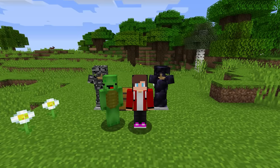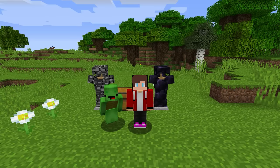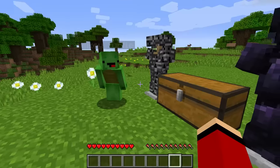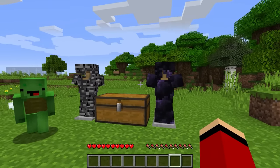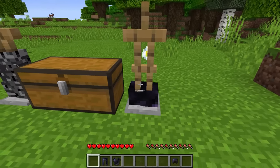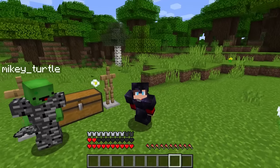Well then, let's get started. Today in survival mode, we're gonna slay the Ender Dragon. That sounds super difficult. True, but here's the thing, Mikey. We're gonna gear up in these — the world's strongest armor. Let's armor him. This'll be awesome!